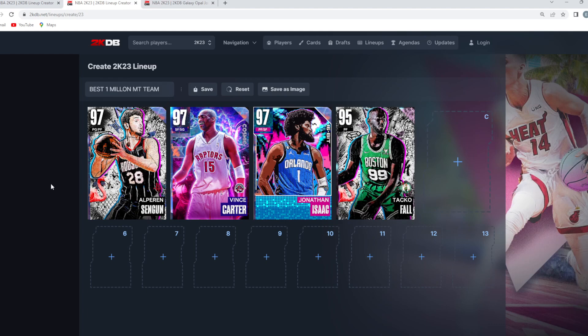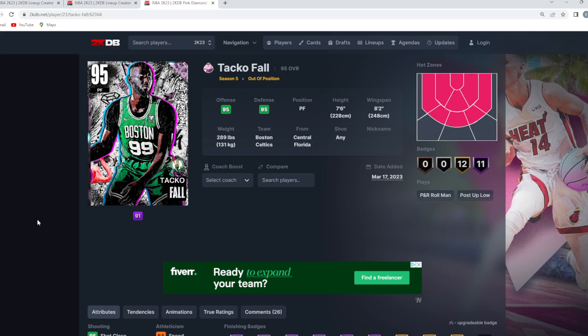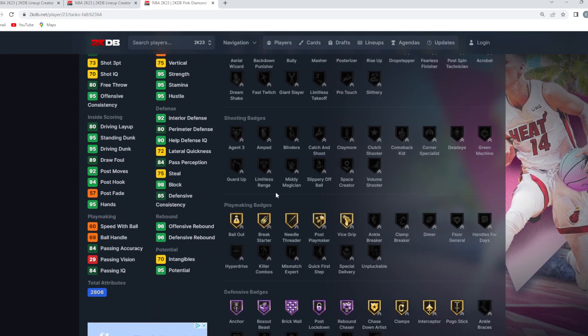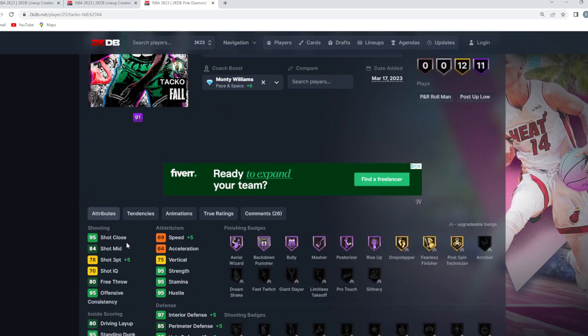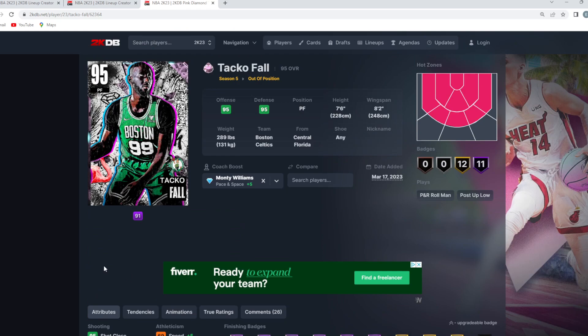Now for what I believe is the most glitchy card in the game next to Yao Ming: the Pink Diamond Taco Fall. He's super overpriced for a pink diamond, but the rarity doesn't matter — he's a top two or three power forward in the game. At seven-foot-six with an eight-foot-two wingspan, they gave him a 73 three-ball and 84 mid-range, and he can hold every shooting badge — Catch and Shoot, Limitless Range, Green Machine, Guard Up. The only flaw is 64 speed and 64 acceleration.